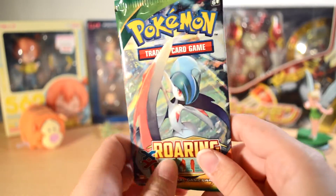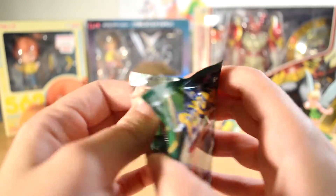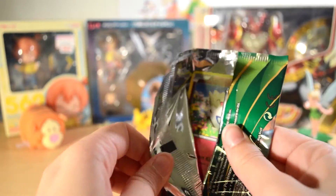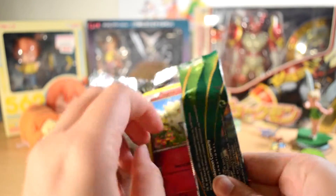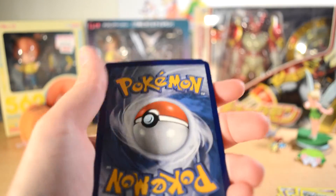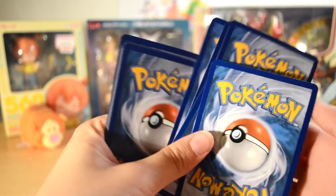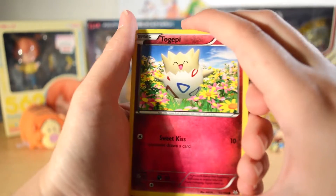Our next and final pack is Roaring Skies. See if we can get some Last Pack Magic going here. If I can get it open, that'd be great too. Oh, a Togepi — cute, right? I got better at opening it that time. Proud of myself.